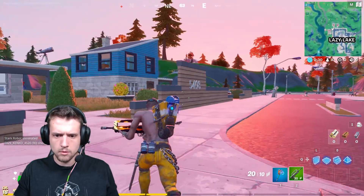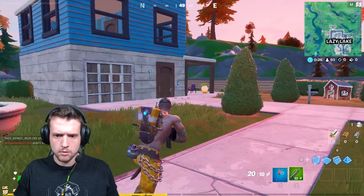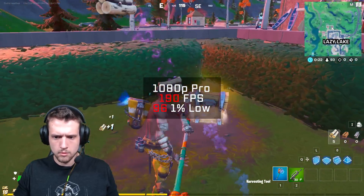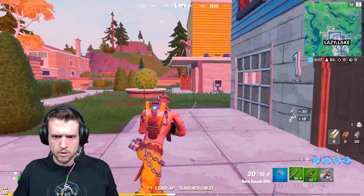It's now time for the benchmarks, and of course we had to kick things off with Fortnite. With the Fortnite God himself in 1080p and pro settings, this $500 build was able to crank out an impressive 190 frames per second, and that 1% low stayed nice and high at 96.